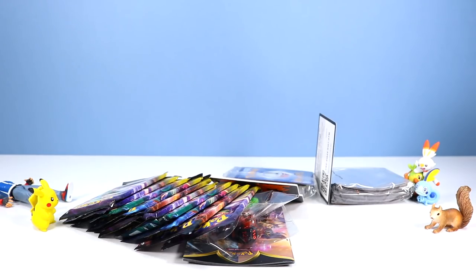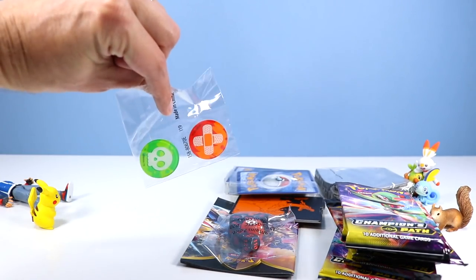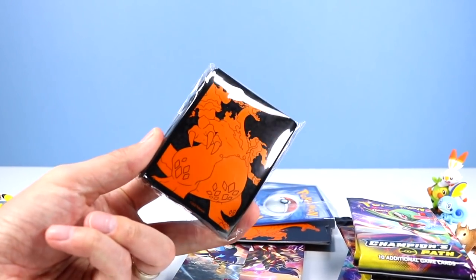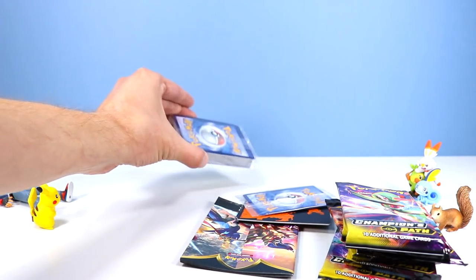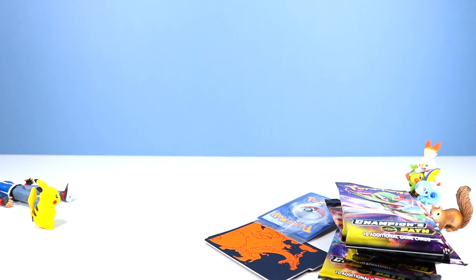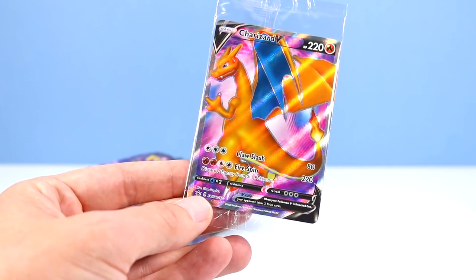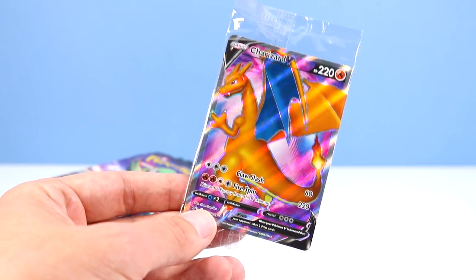By the way, we really need a nice Galar region Ash figure. There's our code card. Two acrylic condition markers. Six damage counter die plus a larger competition die. 65 card sleeves featuring Gigantamax Charizard. 45 Pokemon TCG energy cards. Pokemon TCG rule book - always handy. Gigantamax Charizard dividers. And a full art promo card featuring Charizard V. You definitely will get something awesome with Charizard in this pack.